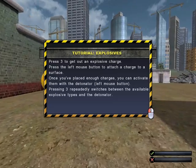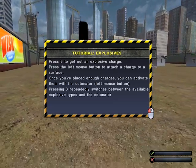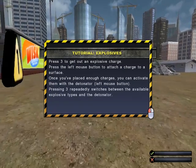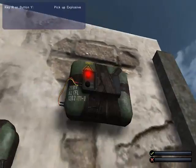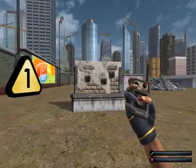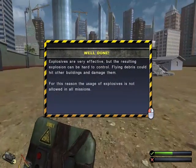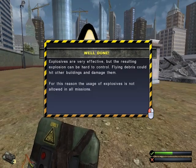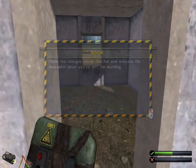Press 3 to get out the explosive charge. Press left mouse button to attach a charge to the surface. Once you've placed enough charges, you can activate them with a detonator. Press 3 repeatedly to switch between the available explosive types and the detonator. Flying debris could hit other buildings and damage them — for this reason, explosives are not allowed in all missions. Place the charge inside this hut and activate the detonator after you've left the building.